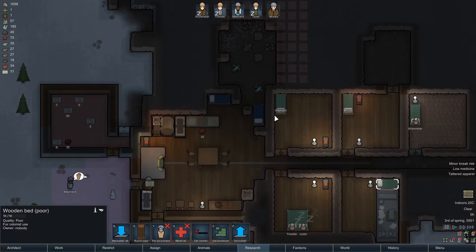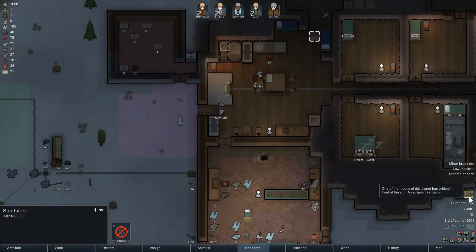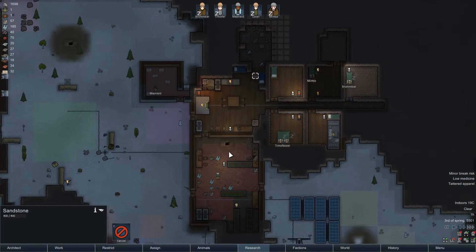Gonna make a new common room here. Need to — eclipse. How long is this gonna take? We're running out of everything now.